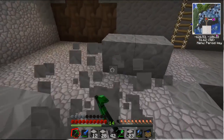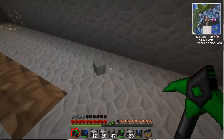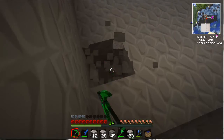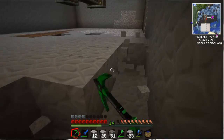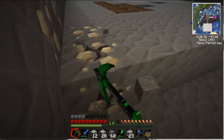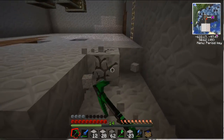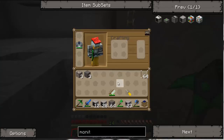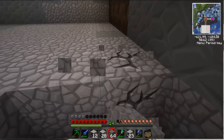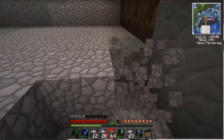Once I do set up these diamond pipes, they're all going to be distributed to different places. This is probably going to add to the objective. At the moment I guess I need to clear out a huge space. It's going to be a quite high room — it has to be quite high because there's going to be loads of pipes in here, so it's going to have to be a huge room. I'll probably do most of the digging out of this room off episode.